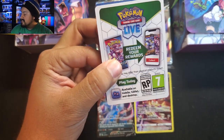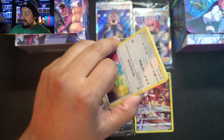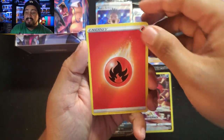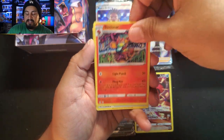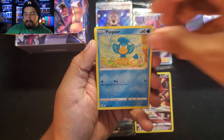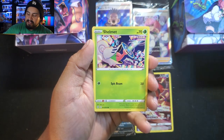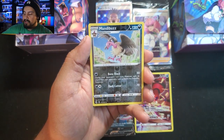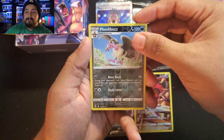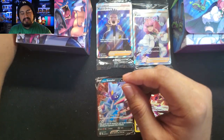Let's get into the last pack — can we get some pack magic? This is Fusion Strike — there are no trainer galleries in this set. We got a Fire energy, Swoobat, Sigilyph, Farabellum, Munchlax, Smeargle, Panpour, Eevee. Just taking a look at the artwork because in one or two years these packs are probably going to be like $20 or so. We'll just admire the artwork. We got Mandibuzz and a Palossand.